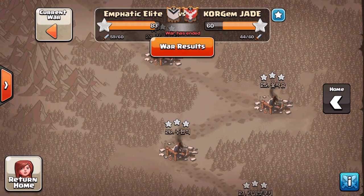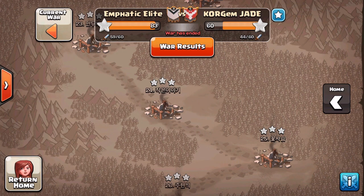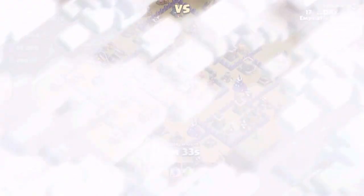Not too great in terms of TH9 content because a lot of the nines in there were weak. However on the TH10s we got some good stuff to go through, so let's have a little cheeky look. We're going to start off by looking at Dax's raid on number 19.